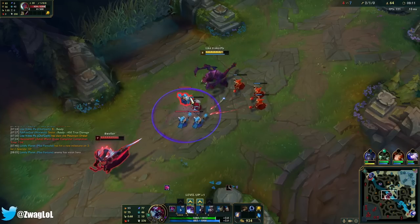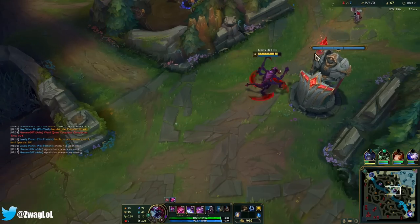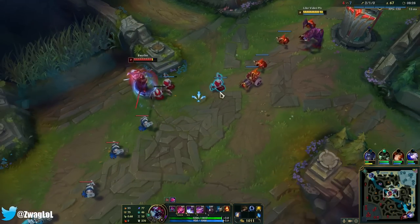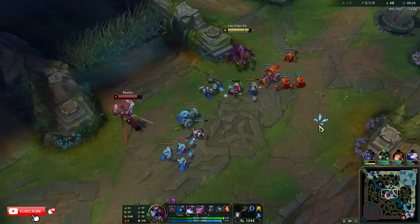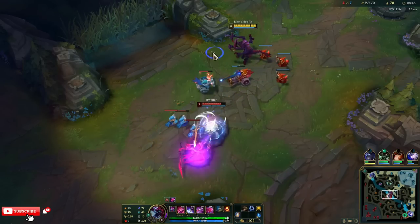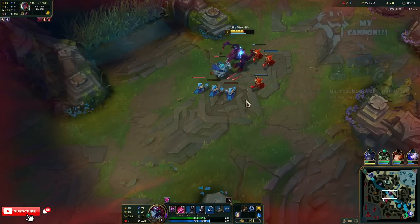Ult's back up in 27. That arrow almost hit him. Ult's back up — he probably doesn't know that. If I hit a Q on him I think we can kill him. It's just his E dash is kind of annoying because it's instant. His shield saved him there — he's still dead to Ignite, but I didn't get the stack. Oh, he lived.